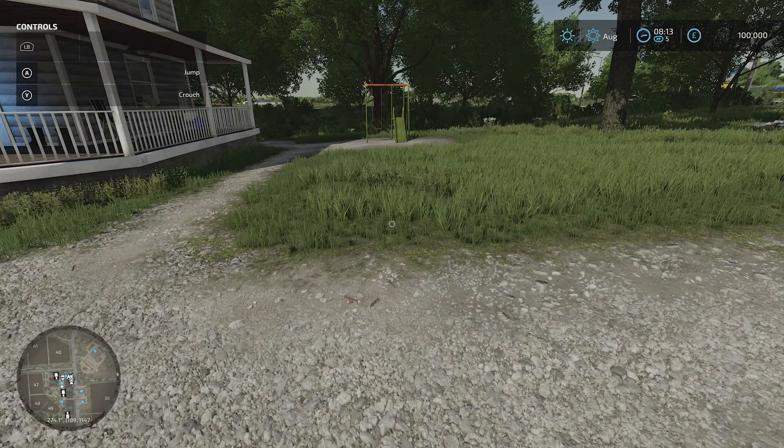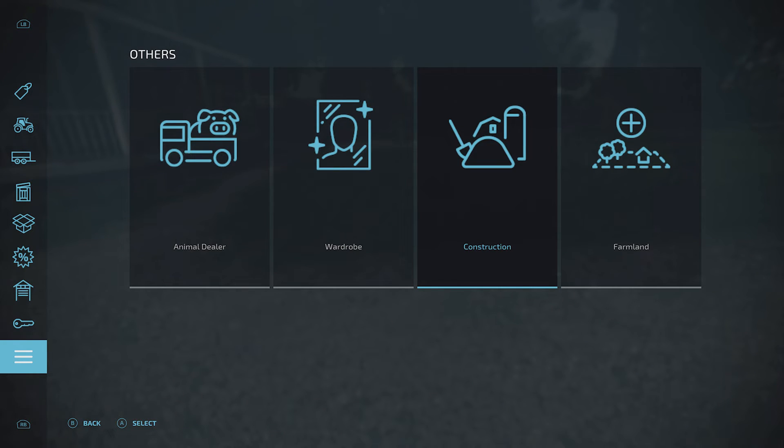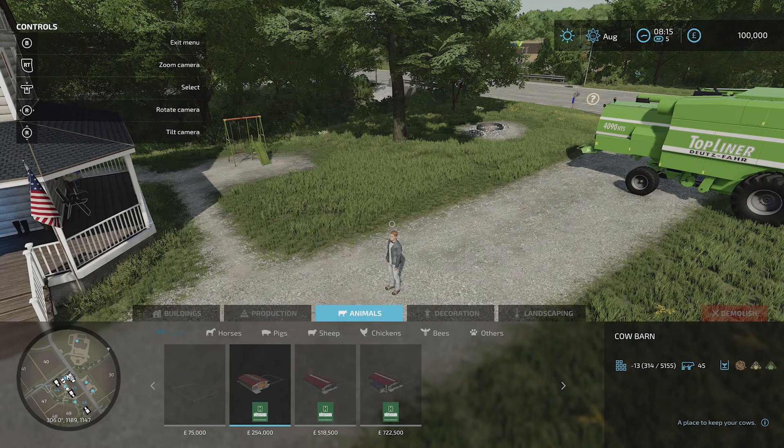Hit the screens button on your control pad, and then use your left button or right button to flick to 'Others'. Left stick to 'Construction' and hit A, and then on here you want to move your D-pad right until you select 'Animals'. Hit down, and then move right until you get to 'Others'.